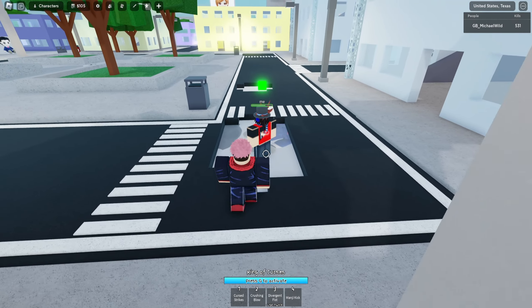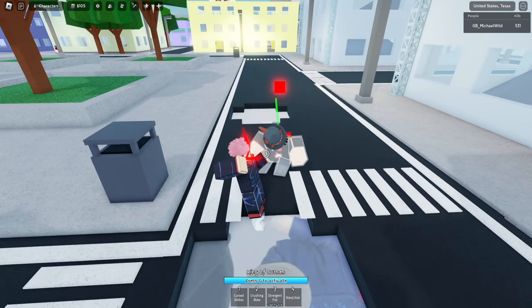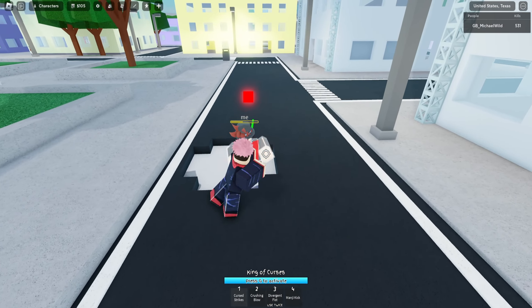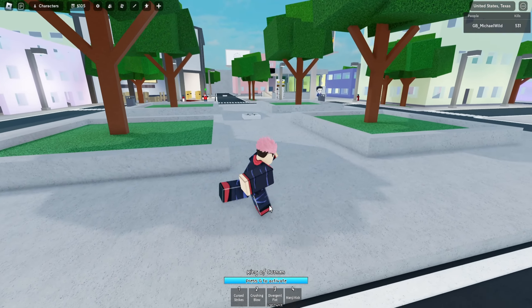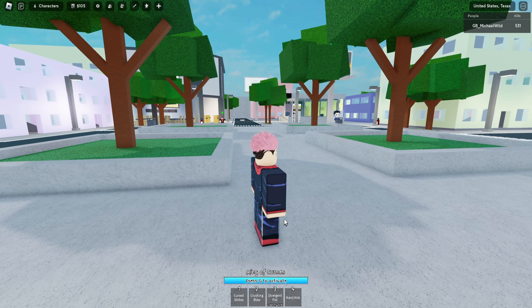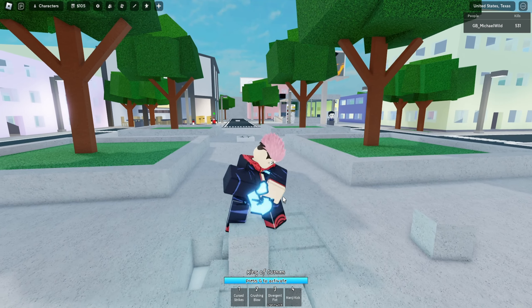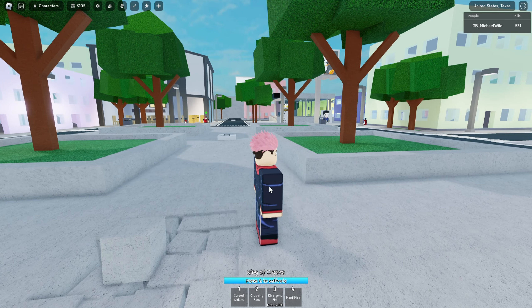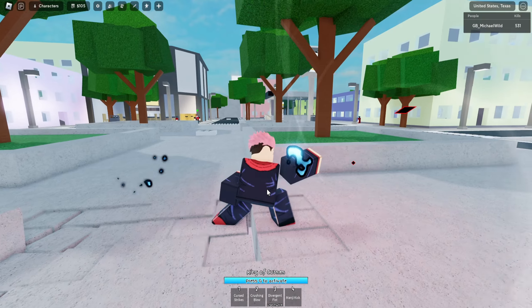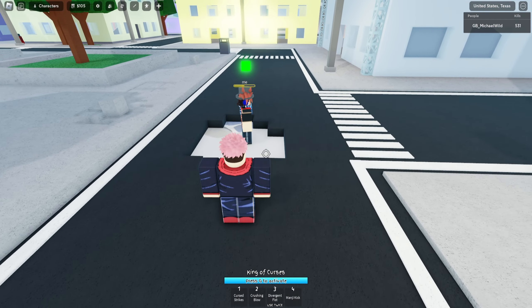Let me show you a little bit harder combo. One, two, three — first strikes — one, two, three — Black Flash. If you don't know how to use Black Flash, you just use Divergent Fist a second time when the arm is all the way back like that. Your body will also shine white, and that's also an indicator to use it again.